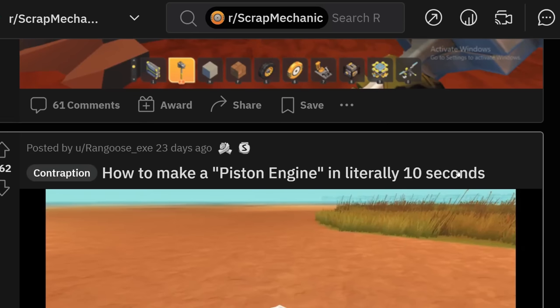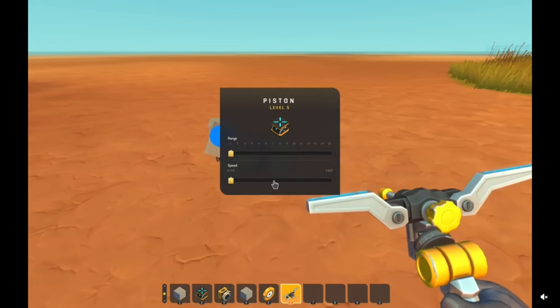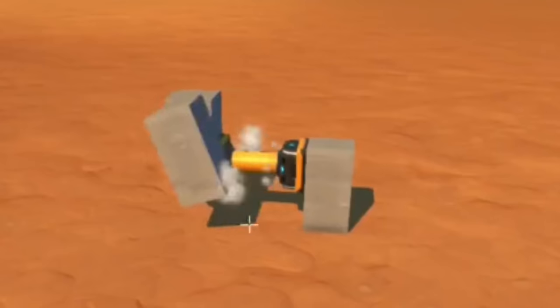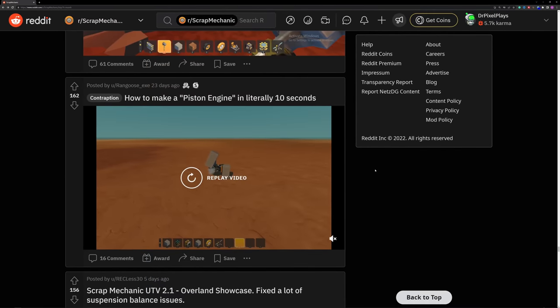How to make a piston engine in literally 10 seconds. Please, educate me. I really don't know. This is playing the Dream speedrun. Oh my god, how is he so fast? Wait, what? Oh my — ha ha ha ha! Dude, this is a really simple design but it works. Ha ha ha. I don't think you can power a real car this way, but that's — that's funny.